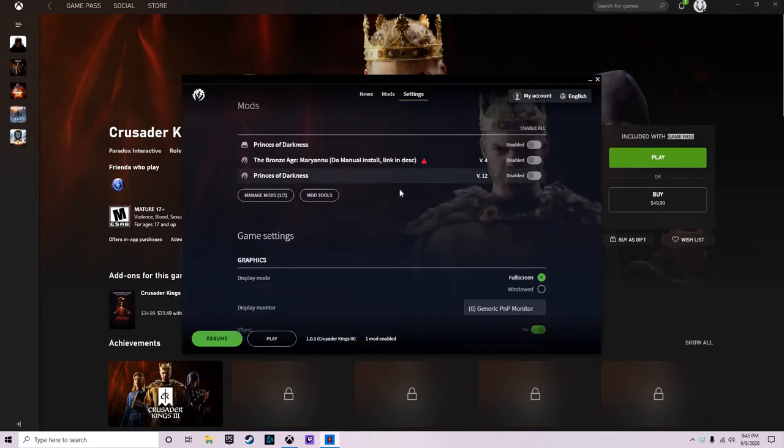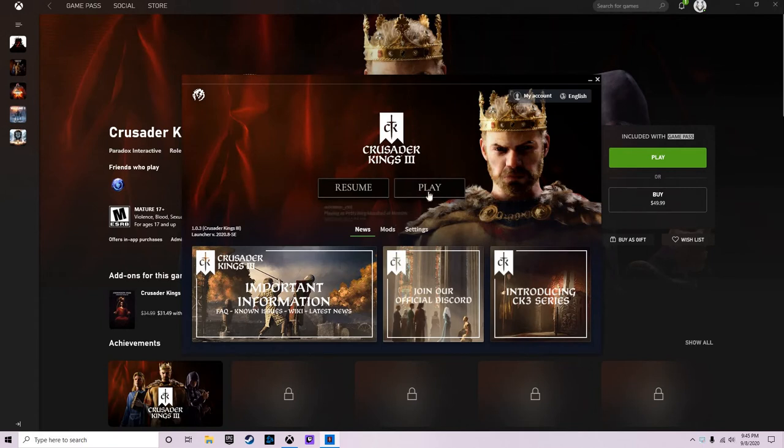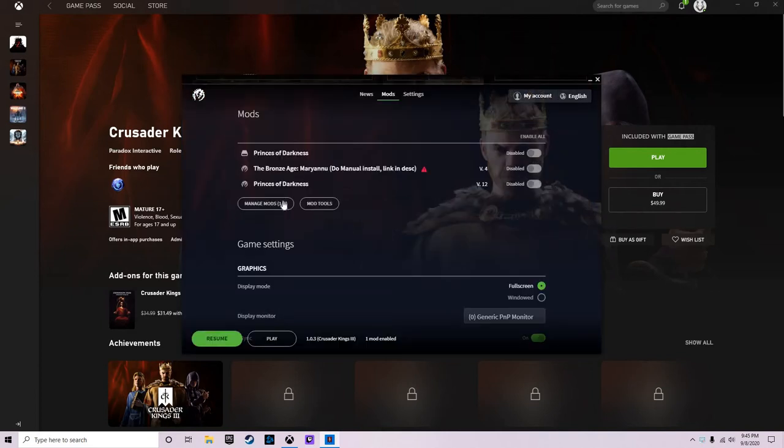So we're going to open up the game and we're going to make sure you're signed into your Paradox account — if you don't have one I recommend creating one. We're going to go down to mods and as you can see I've already got a few mods downloaded.